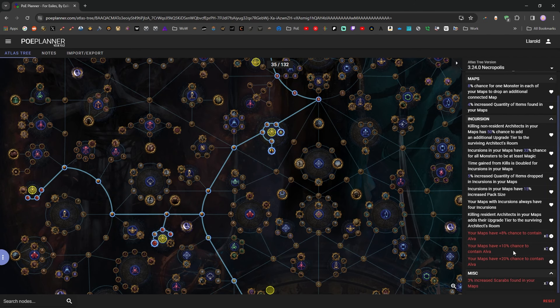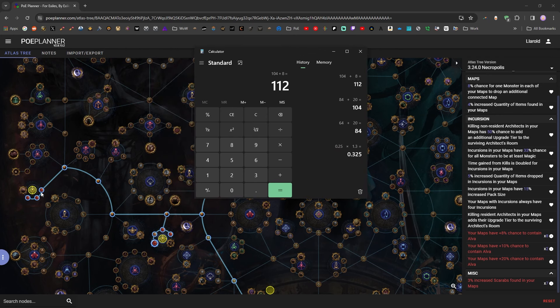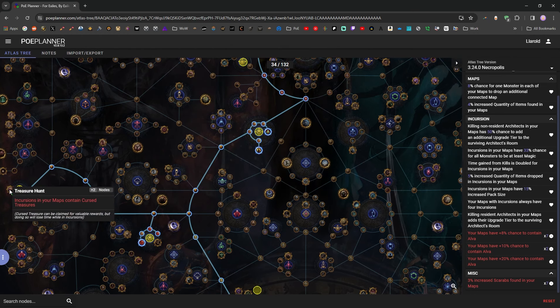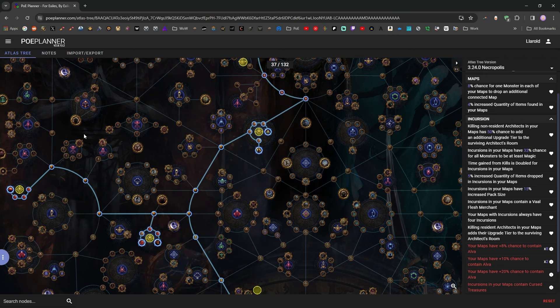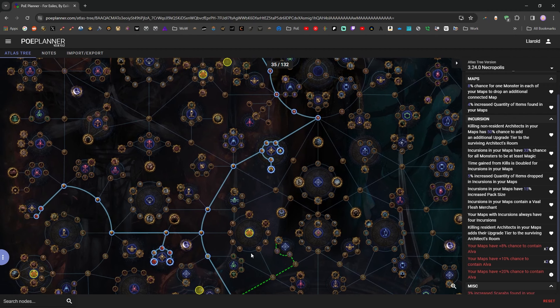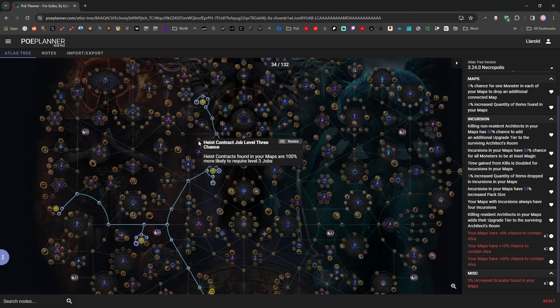Taking all Alva nodes, we have eight nodes giving 8%, one giving 20%, and two giving 10% each — that's 104% chance plus a baseline 8%. So you can get over 100% chance, meaning she can appear twice in your maps. I think 104% chance is better than 96% and risking her not showing up. Initially I'm going to take Vol Oligarchs and Treasure Hunt just to try them out, and if they wind up being terrible, I'll drop them and save myself a few points.